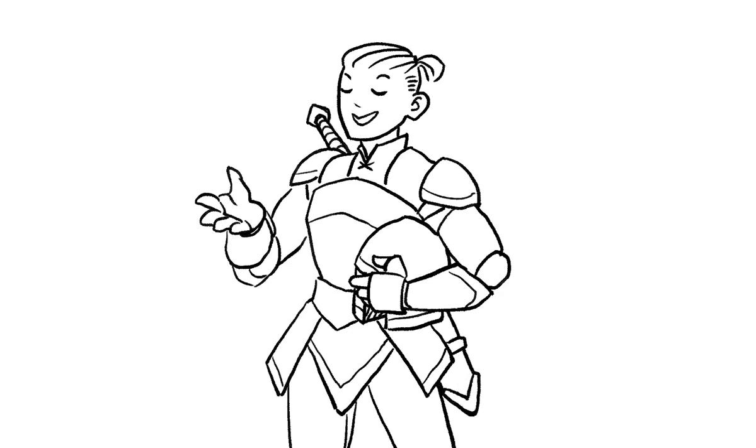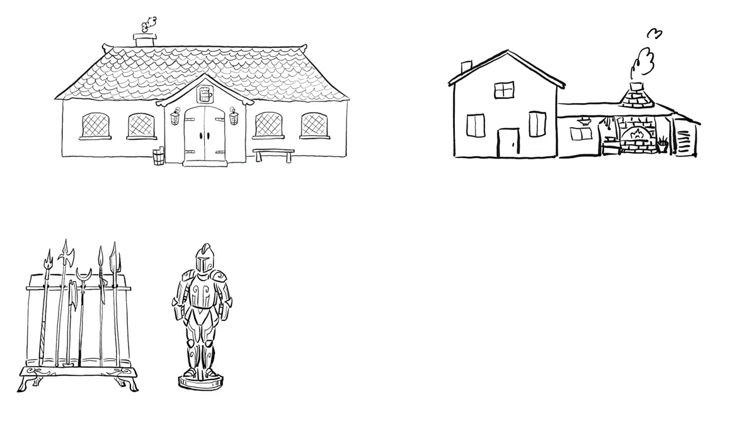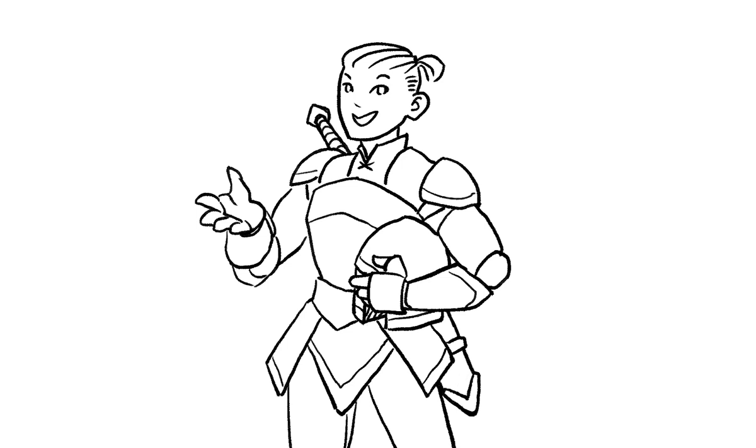Most towns should contain the following: a tavern or inn, a blacksmith, leathersmith, or armorers and other crafting experts, a general store and various item shops, commoners, and a town watch or guard. That's a lot of things for you to populate. Thankfully, good D&D town generators working in conjunction with one another can take the legwork out of all these tasks.